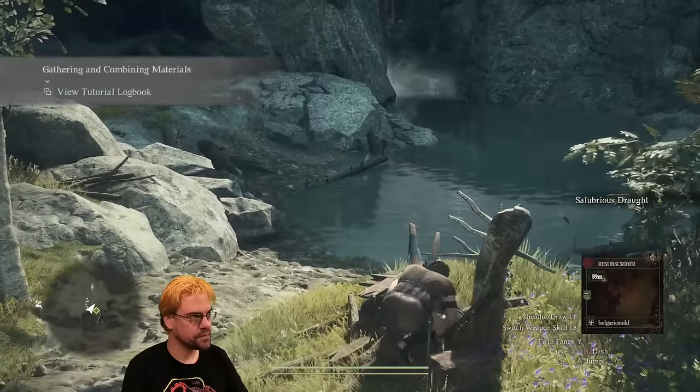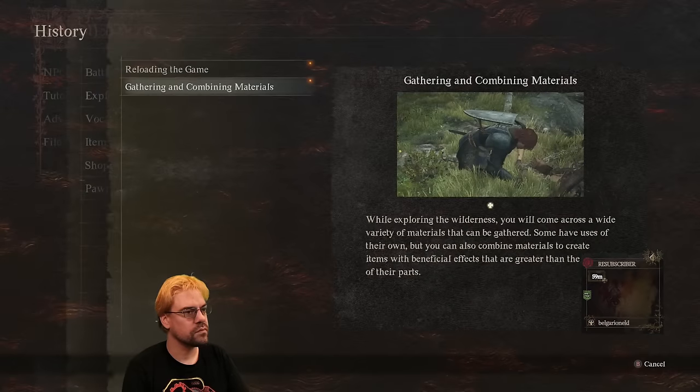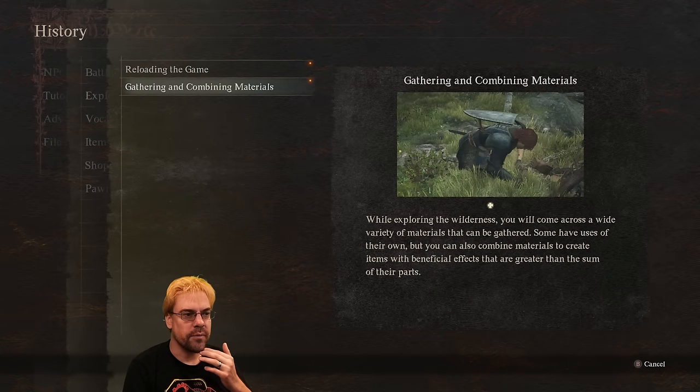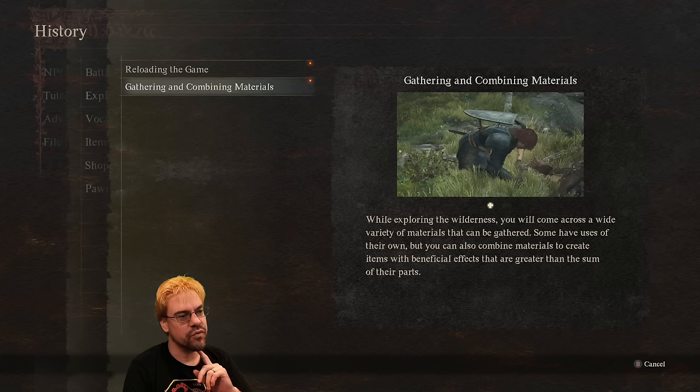Salubrious drought. While exploring the bonus you will come across a wide variety of materials that can be gathered. Some have uses of their own, but you can also combine materials to create items with beneficial effects that are greater than the sum of their parts.